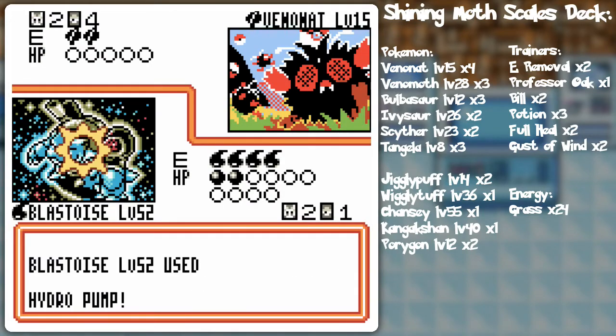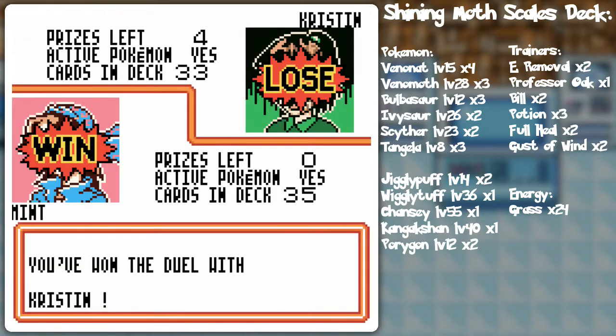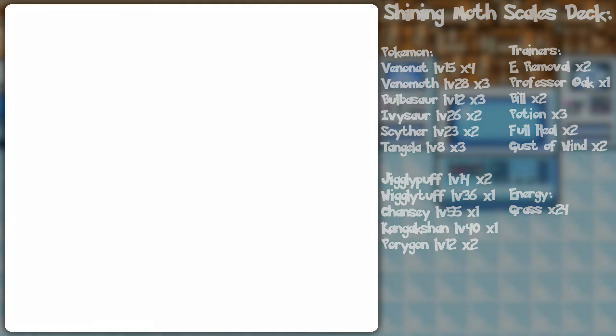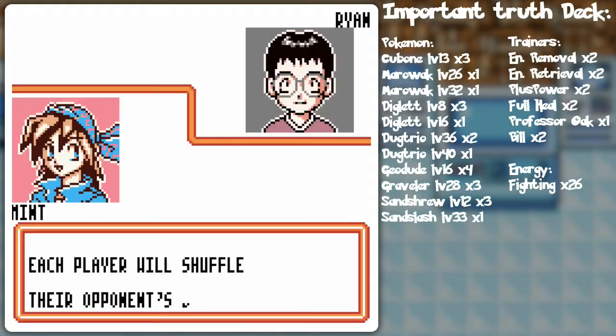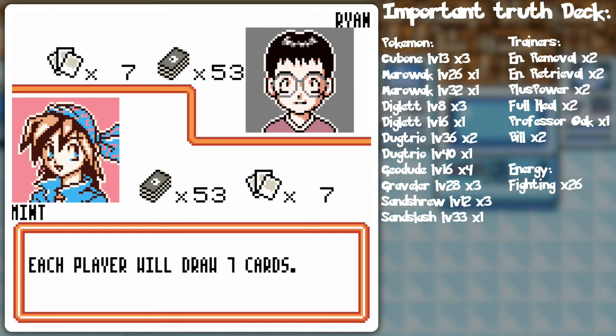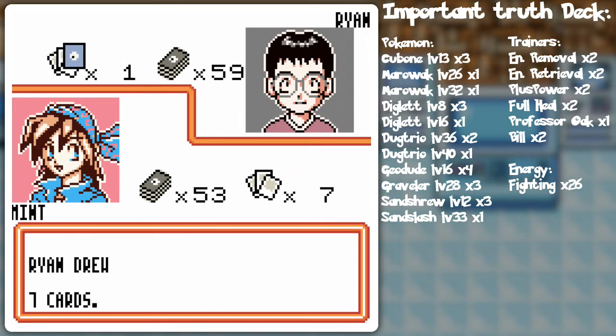I even got Super Energy Removal but let's just finish this off here — just kind of wipe out the last one. That's how it's done. Even with that slow start there, the one critter is still no match. Ryan of the Fighting Club is next.